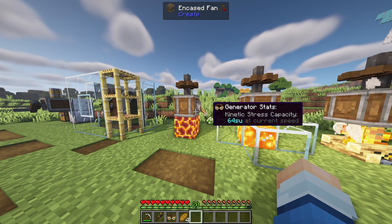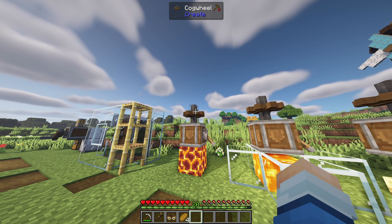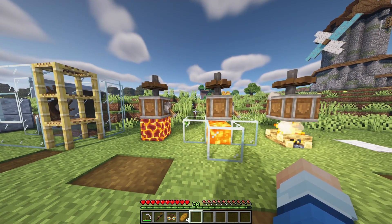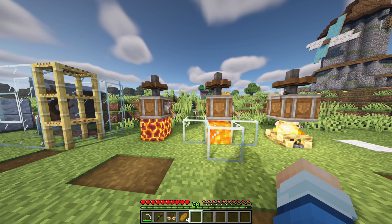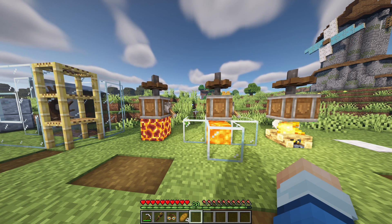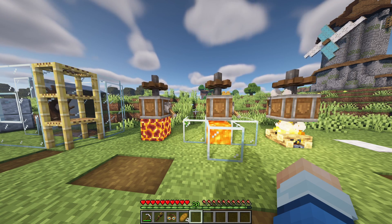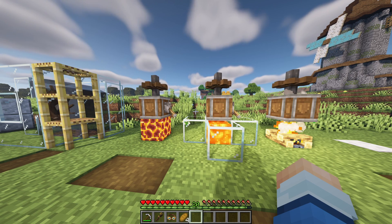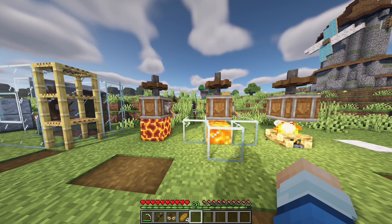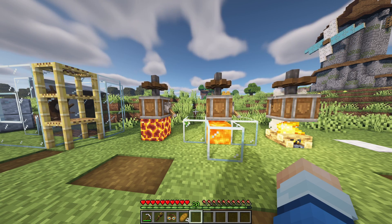It only creates 64 stress units and will spin very slowly. You'd use this in scenarios where you just need a tiny bit of automated power and don't care much about speed. When we start automating farms, these are going to come into play significantly — we don't want a giant water wheel or a windmill, just a tiny power source to run a single machine. Encased fan pointed at a magma block, lava, or campfire is the way to go. Just make sure the fan is aimed at the heated source and you have a lever flicked on against it.